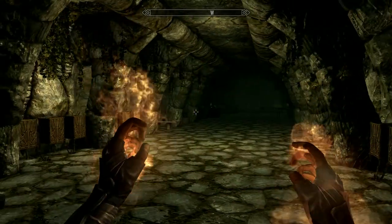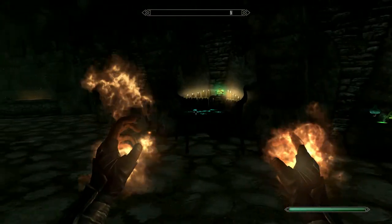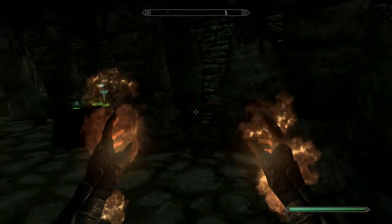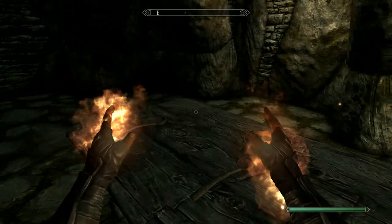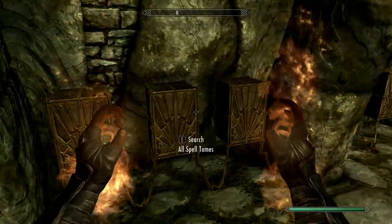Now if you look around this room, you can see there are alchemy tables, enchantment tables, workbenches, anvils, forges — anything you can imagine for crafting. So you can basically come here for anything. There are also boxes along the walls.